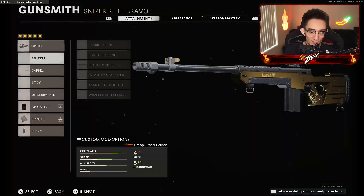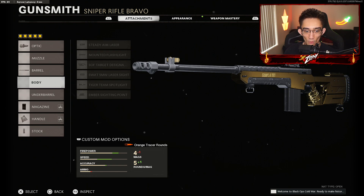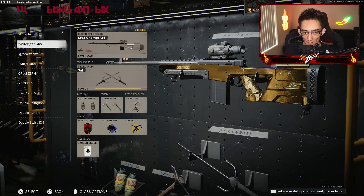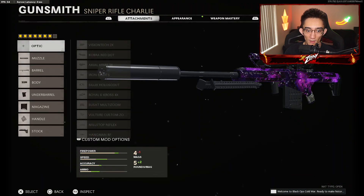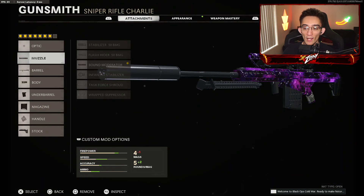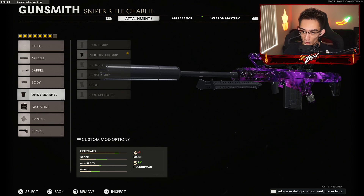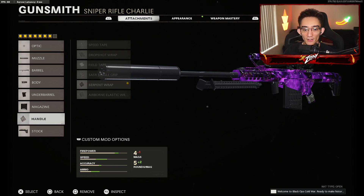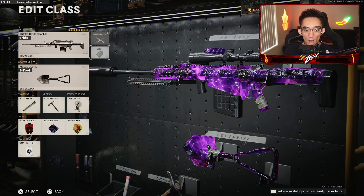For the Tundra, don't mind the thermal, but I would be using targeting spotlight, targeting barrel, seven round mag, serpent wrap, and Raider stock. For the M82, this is what I use: sound moderator, tiger team barrel, steady aim laser, infiltrator grip, and salvo nine round fast mag. You can use seven round if you like — doesn't really matter. Serpent wrap, and marathon stock or Raider stock — it doesn't matter.